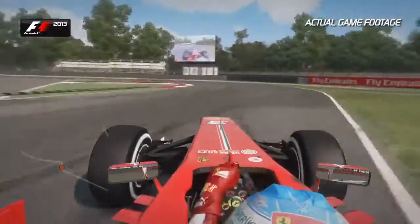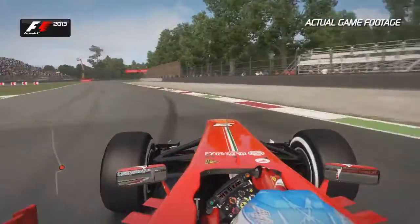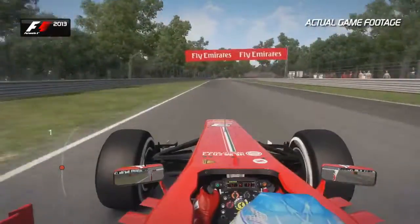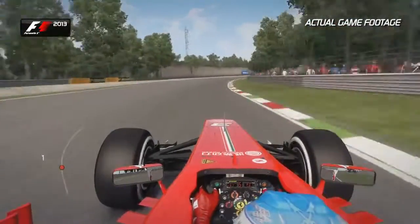Right hand, then left — don't touch those kerbs too much, you don't want to upset the balance and lose that traction on the exit as well. It's easy to wheel spin there, before coming into the Curva Grande full throttle in 6th, and then up into 7th gear.